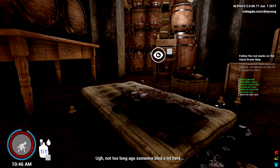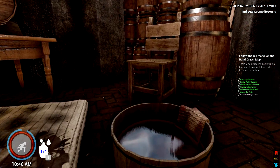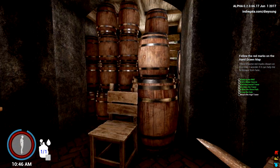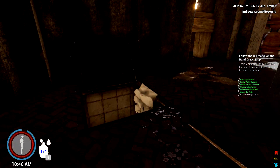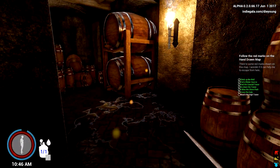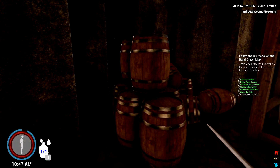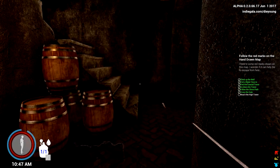Not too long ago, someone bled a lot here — yikes. We'll take our knife out since there's a possibility of a snake here. Looks like this is the secret area. This is obviously not the cellar he was talking about — this is a secret area.